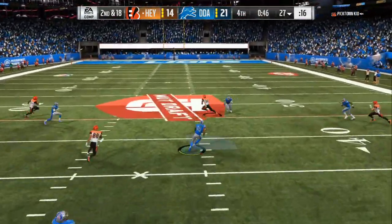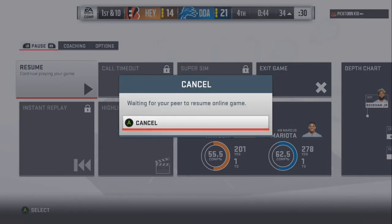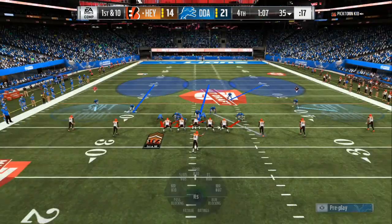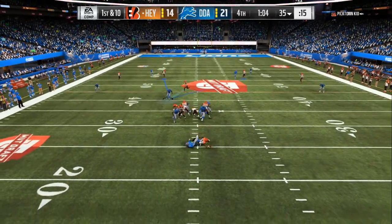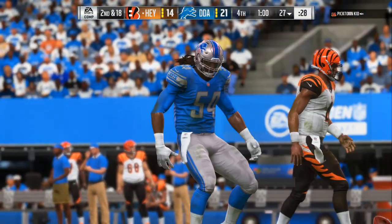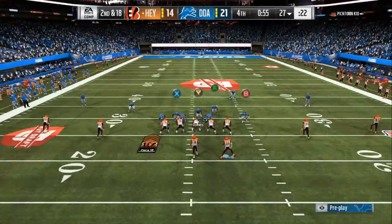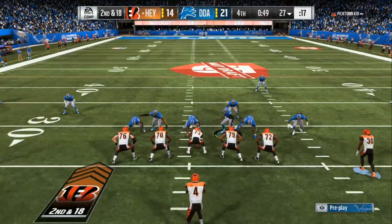Last but not least, we need more realistic animations. Right now the spin moves making two or three people fall down is unrealistic. Quarterbacks dropping eight to ten yards back in the pocket and running sideline to sideline waiting for wide receivers to reroute — after they've already gone 25 yards down the field — is unrealistic, especially without fatigue. Animations need to be toned down. Whatever you want to see fixed in Madden 20, let me know in the comments and I'll add it to the next video.